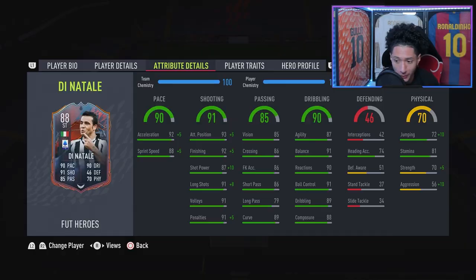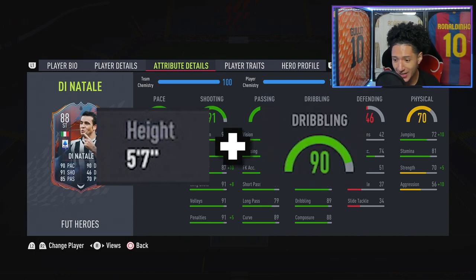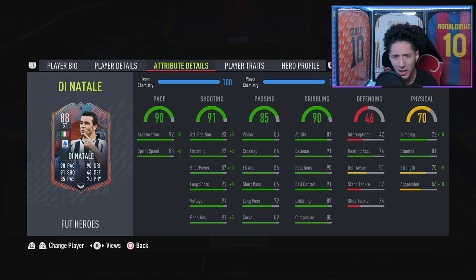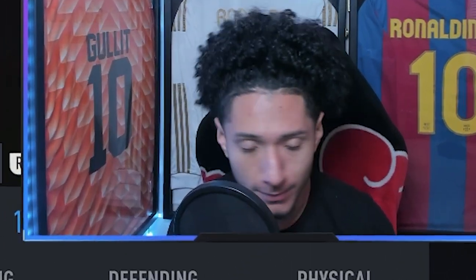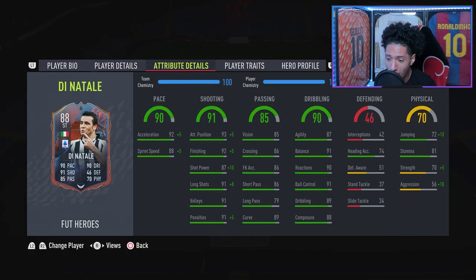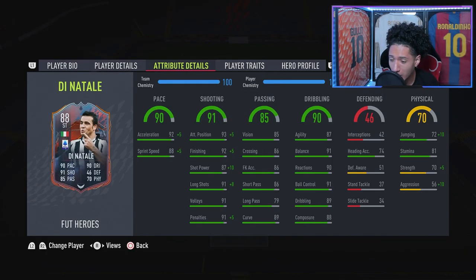Passing is also very good — 86 short pass, good vision, good curve. Everything's looking good there. Di Natale is five foot seven with 90 dribbling. Going over to the dribbling department: 87 agility — I thought it'd be more to be honest, but it ain't bad — 91 balance, 90 reactions. Everything's looking good there, I expect him to have that sticky dribbling in-game.